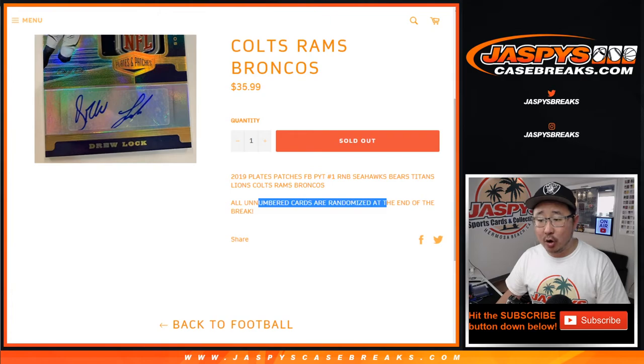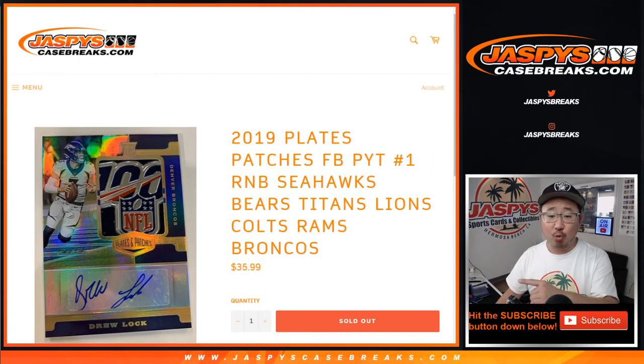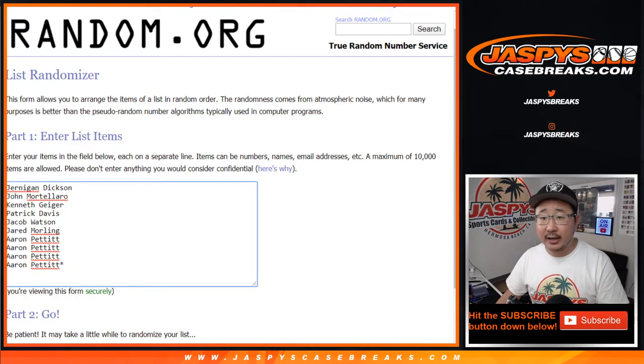All non-numbered cards will be randomized at the end of the break to one person. Remember, it works just like our number block breaks that you see on the site. Zero gets any and all redemptions, you get assigned a block of numbers, so on and so forth. Big thanks to these folks for getting into it.